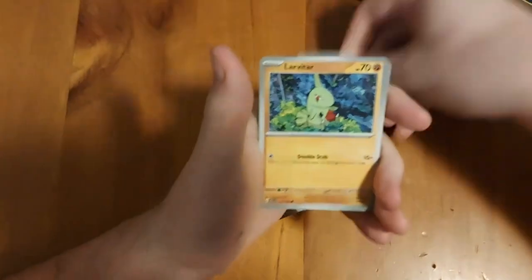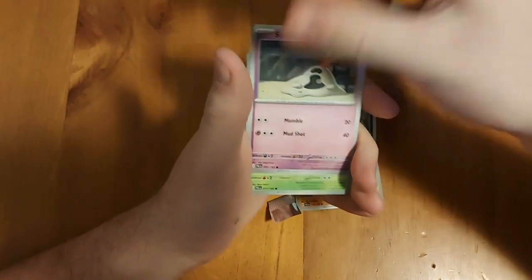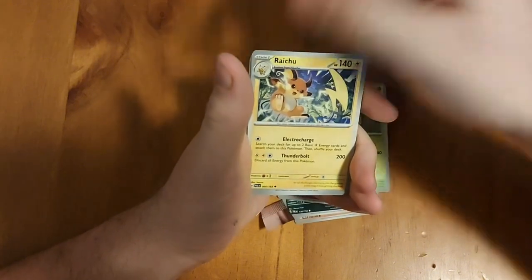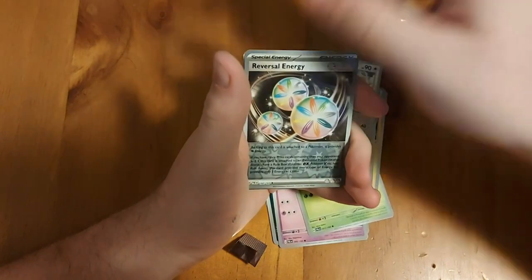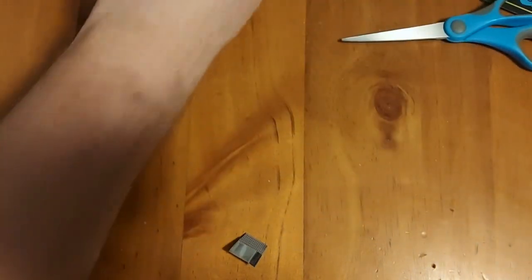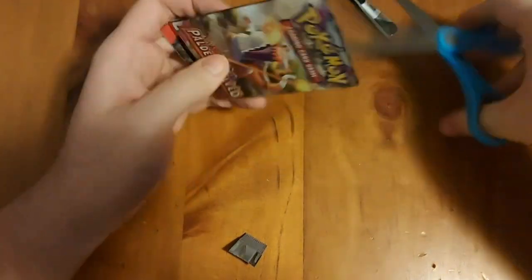First pack: electric energy, Lavitar, Dino, Cindaquil, Tarantula, Raichu, Grafaiai, Arcanine, reverse hollow, Reversal Energy reverse hollow, and a Lokix hollow. First pack's a dud, onto the next one.